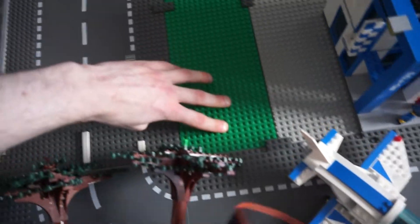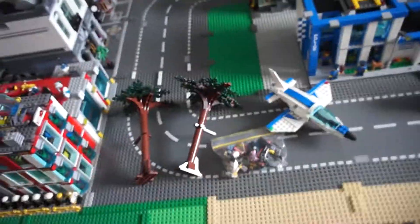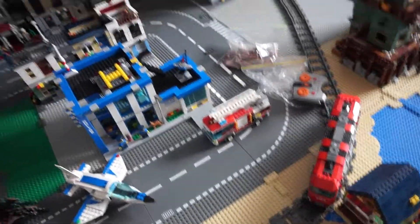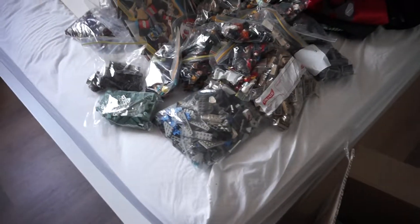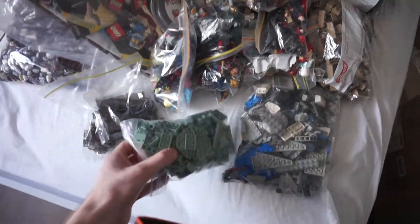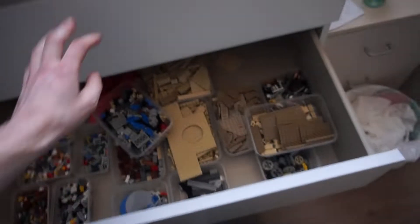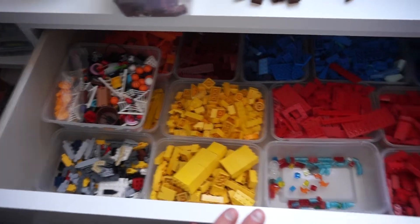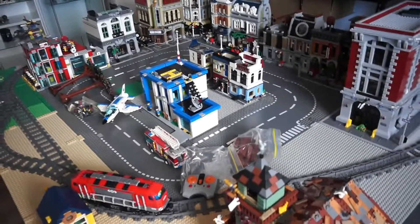This area here I reckon will be like a garden area or a little playground, something like that. That's all I've done so far in the city and what I'm planning to do next. I've also got more parts here just to see what I've got and what I can use — here is my parts area in these drawers where I keep all my spare parts. Thanks for watching and I'll see you guys next time.